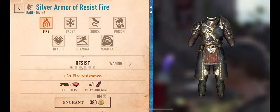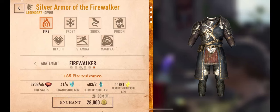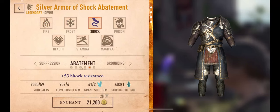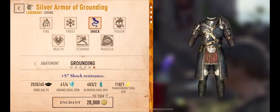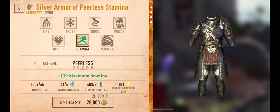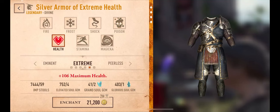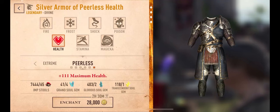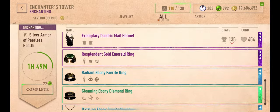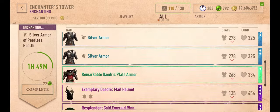Primary enchantments. As we all know, we have 7 options on each type: Fire, Frost, Shock, Potion, Health, Magicka, and Stamina. But we are going to focus on enchantments on your helmet, chest, boots, and gauntlets. Before giving you advice, we need to let you know that your health on PvP is multiplied by 3, so you have more health on PvP than in PvE.